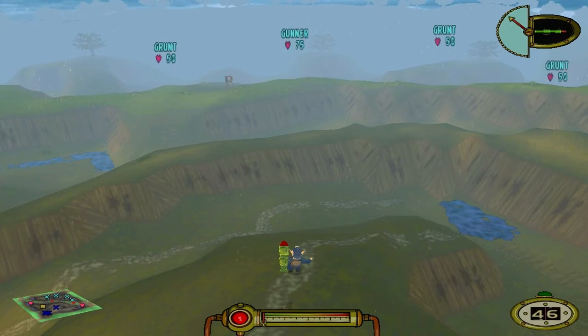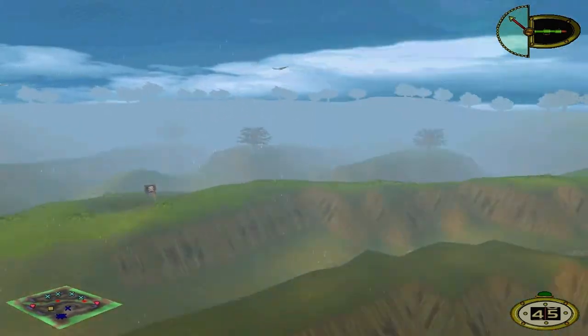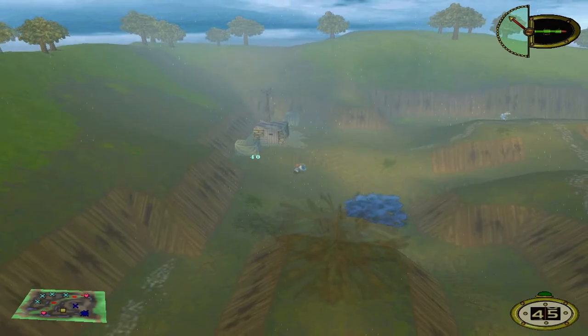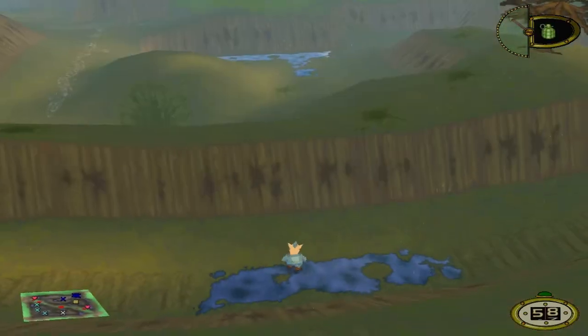Starting off with the Bazooka, and I've played this game so much that I know exactly how much power I need in that shot to get the maximum amount of damage. He is going to take a big old 40% damage, and if you're lucky, if you get him onto that little ledge at the top there, he will explode which is very strange and he will die.